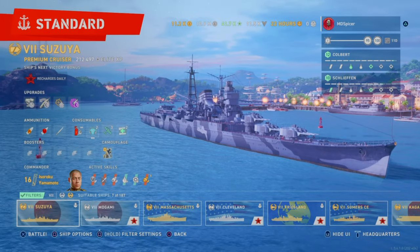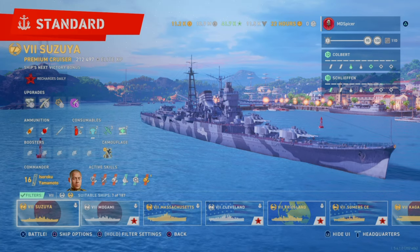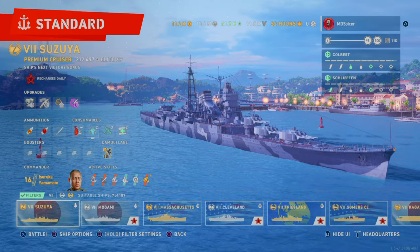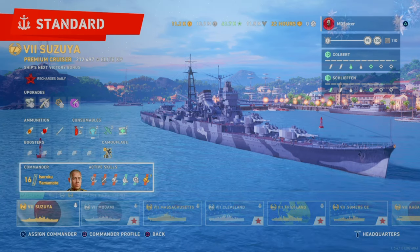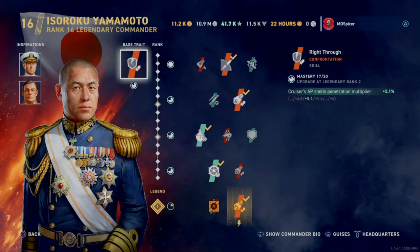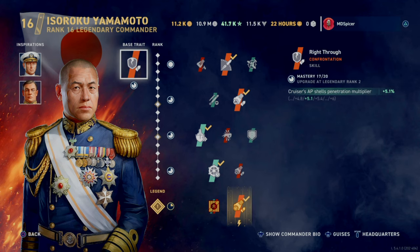Hey guys, MD Gaming here with another explanation on the Japanese cruisers. This is the second variant you can play, and it focuses on long range and island hiding. For this one we're going to use Yamamoto for his base trait of AP damage. I use Norman Scott because accuracy is pretty key, and then Knuseokhoff because he increases the main battery range.